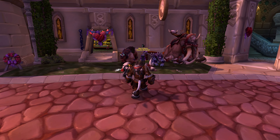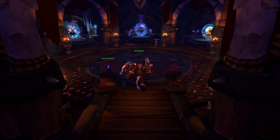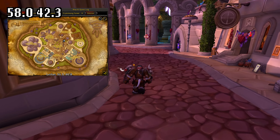You can purchase the mount from Mae Francis for 80 gold. To get to her, simply take the portal to Old Dalaran in your faction's portal room and then run to her. She is located in Old Dalaran outside of the Stable Master's building at coordinates 58.0 and 42.3.